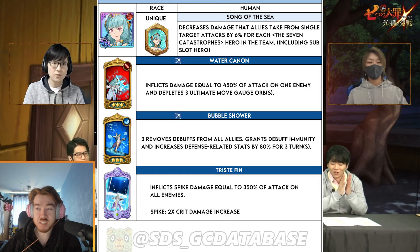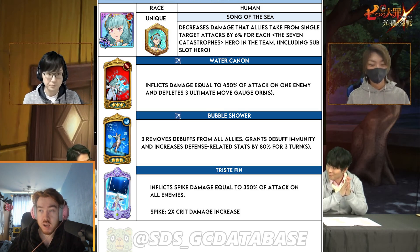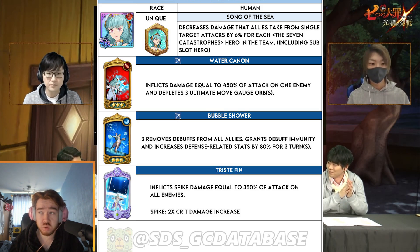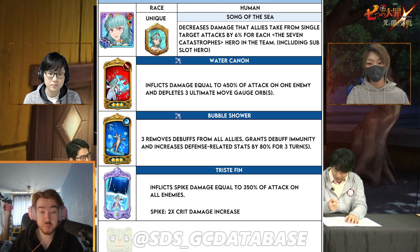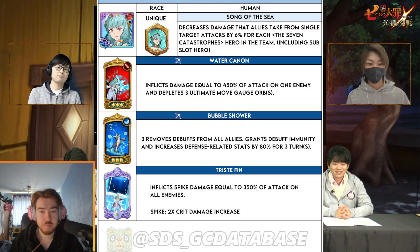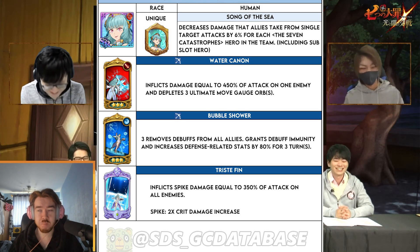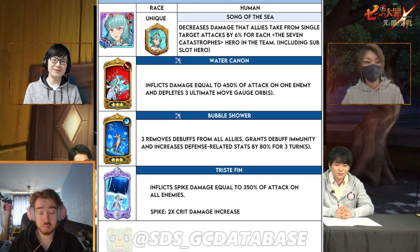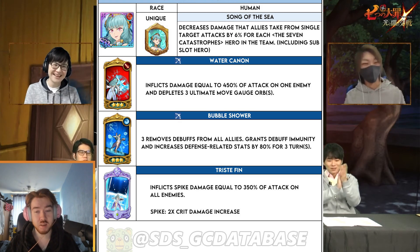Her ultimate increases damage dealt by 500% and reduces damage received by the hero by 50% for three turns, and deals damage. This character is broken — why did they do this for Valentine? She looks sick, I don't mind. As for Eastern, she's pretty self-explanatory — same ultimate, depletes ultimate gauge on skill one, increases defense by 80% and applies debuff immunity for three turns. Her passive gives 6% less damage taken depending on how many disaster characters you have in the team. Pretty banging update boys — I'm gassed for it, can't wait for it to come to global. Thanks for watching, peace!